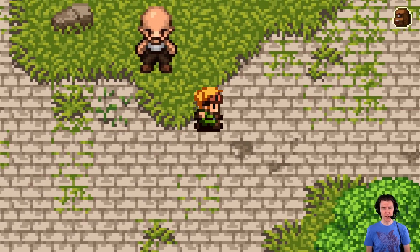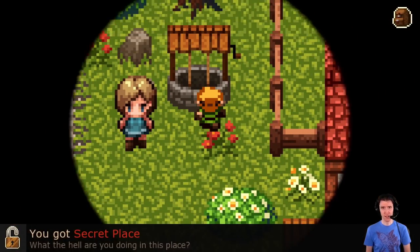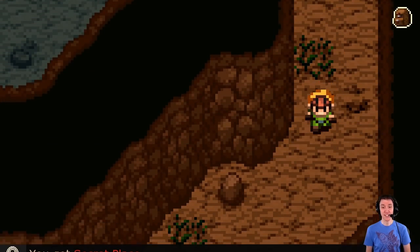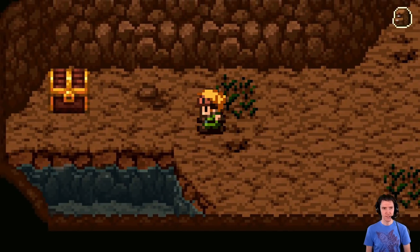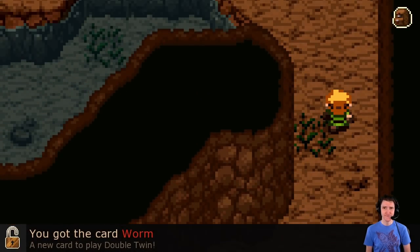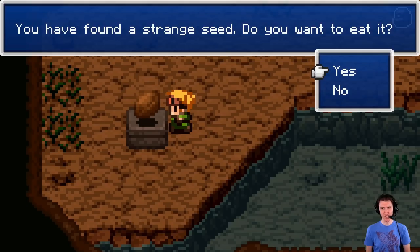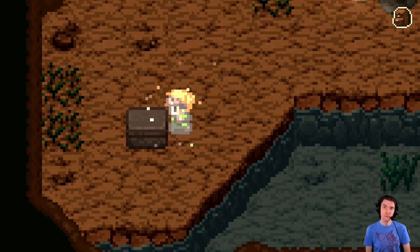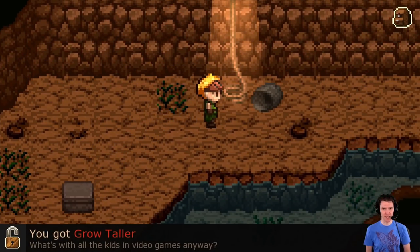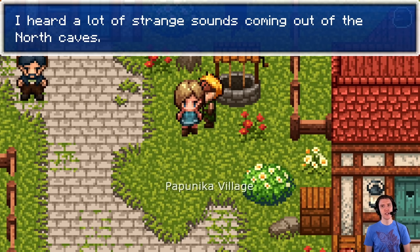The well — I saw a well. I would absolutely go into the well to retrieve the growth seed. Enter the well — it's very dark. I don't care. You got secret place. What the hell are you doing here? I still have my sword and I might need it. You got the card Wyrm — a new card to play Double Twin. In time we may learn. You have found a strange seed — do you want to eat it? Oh my god, I'm big! You got grow taller. My sword attack changed too.